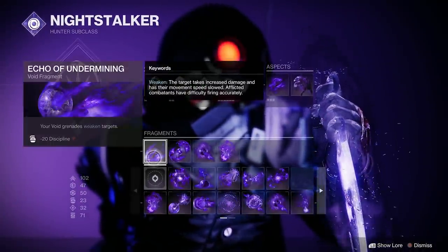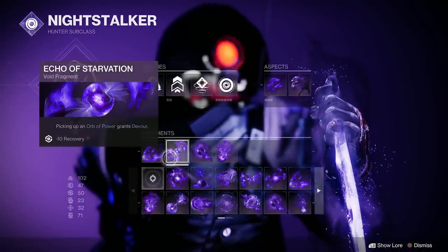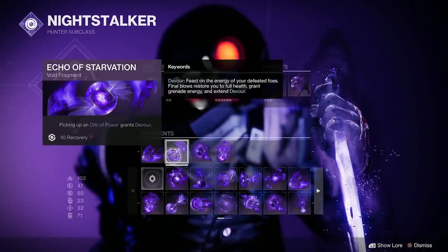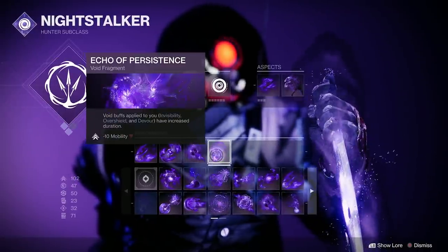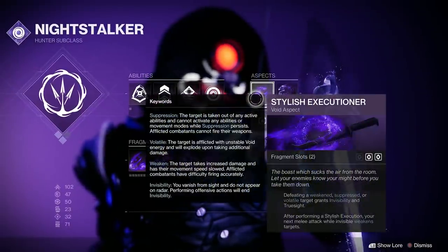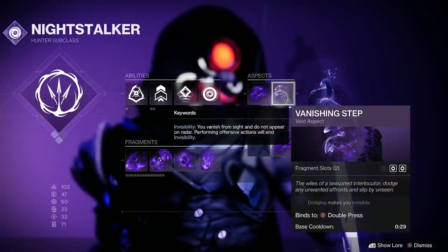I'm doing it on Night Stalker. This is the fragments and aspects that I'm using. One of the most important things I'm using in this — because Togetherness is on, my favourite Nightfall modifier — is Wormhusk Crown, so dodging gives me a portion of health back.